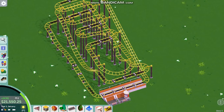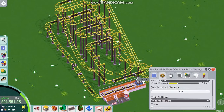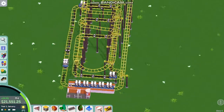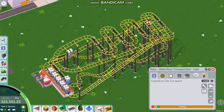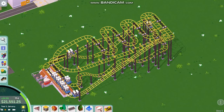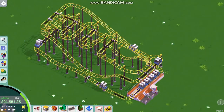Here's a quick tutorial on a wild mouse coaster. This one can have up to eight trains. As you can see when you first start, all the trains are at the station.